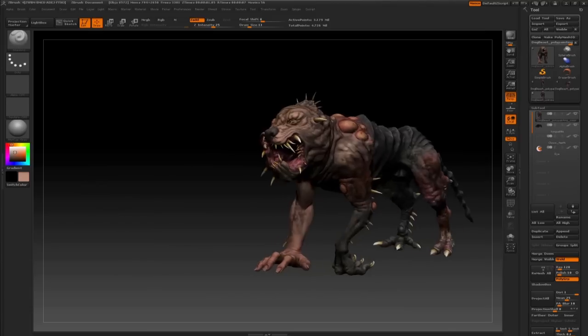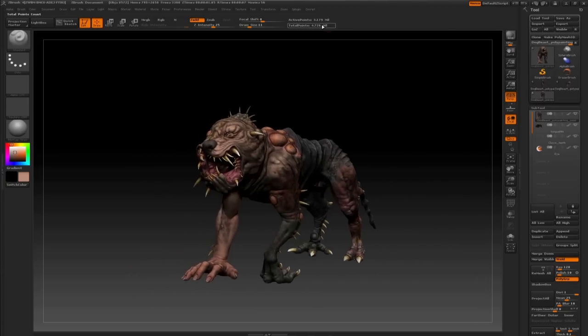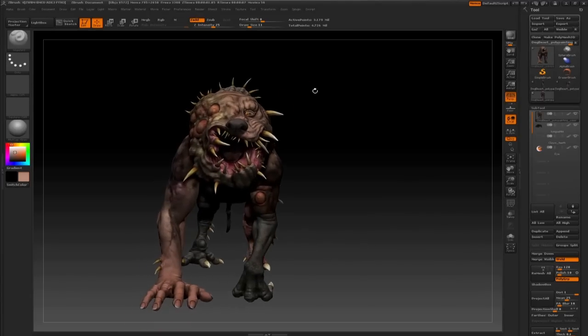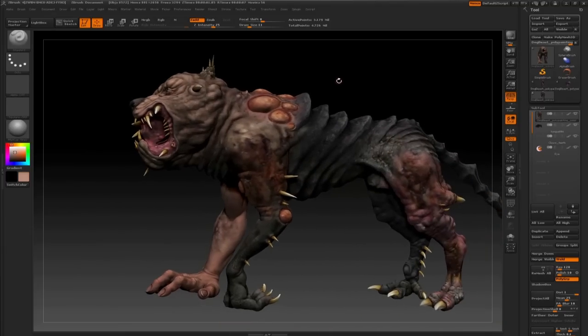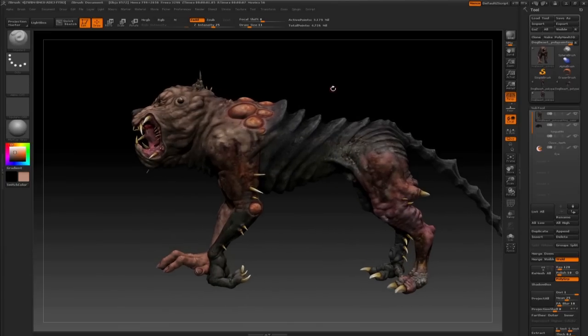To get into Maya, where it's going to be rigged and animated and rendered, we need to do three things. The first thing is we need to export the mesh — that part's pretty easy. The second part is we need to export the displacement maps. As you can see up here, the main body alone is about three million polygons, and when you add in the horns and the tongue and everything else, it gets up to about four million. So we can't have four million polygons in Maya — Maya will just choke on it, and it's going to be a pain to skin. So we need to export a lower-res mesh and then export a displacement map.